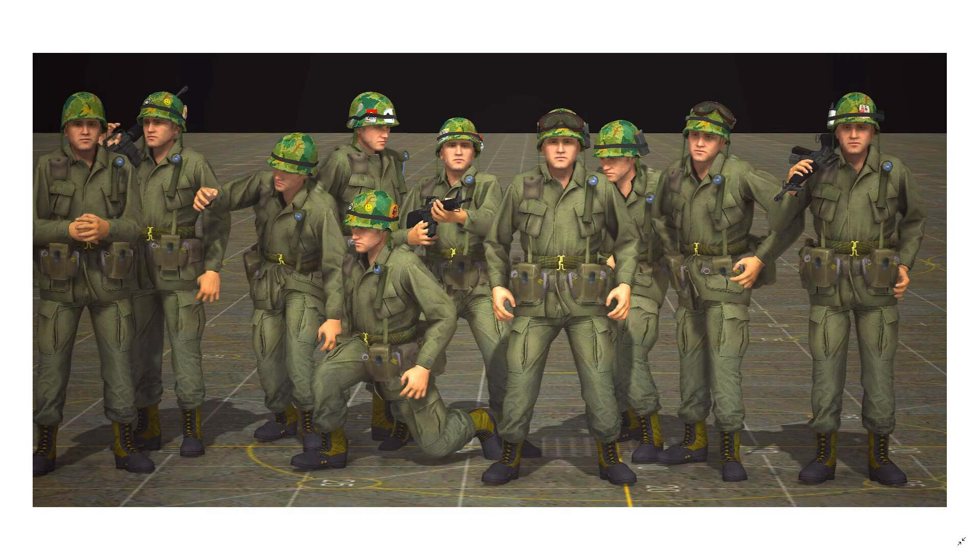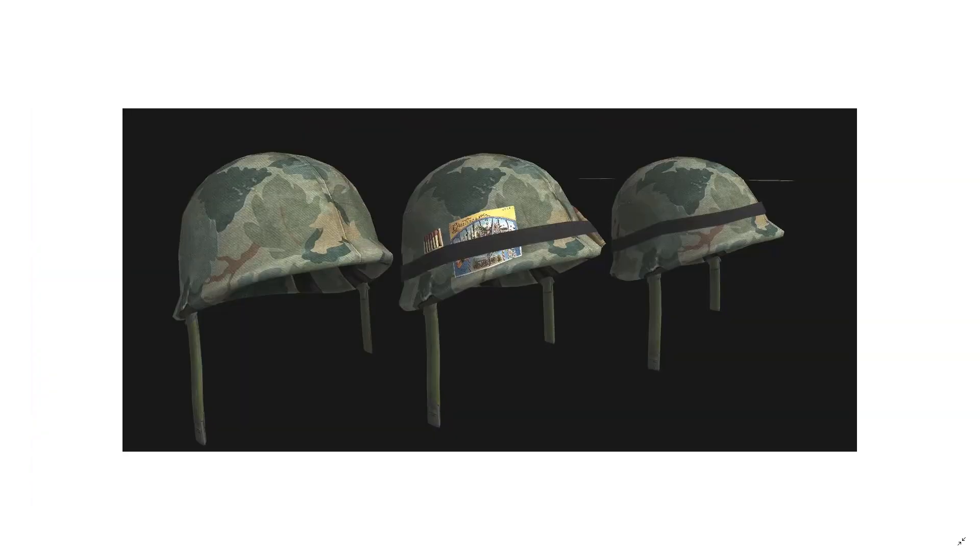Very cool helmets — got some goggles. On close-up you can see a postcard with matches on the side in the middle, one on the right, and one that might just have a strap without anything on it. On the far left there's just a plain helmet with a camo cover texture on it.